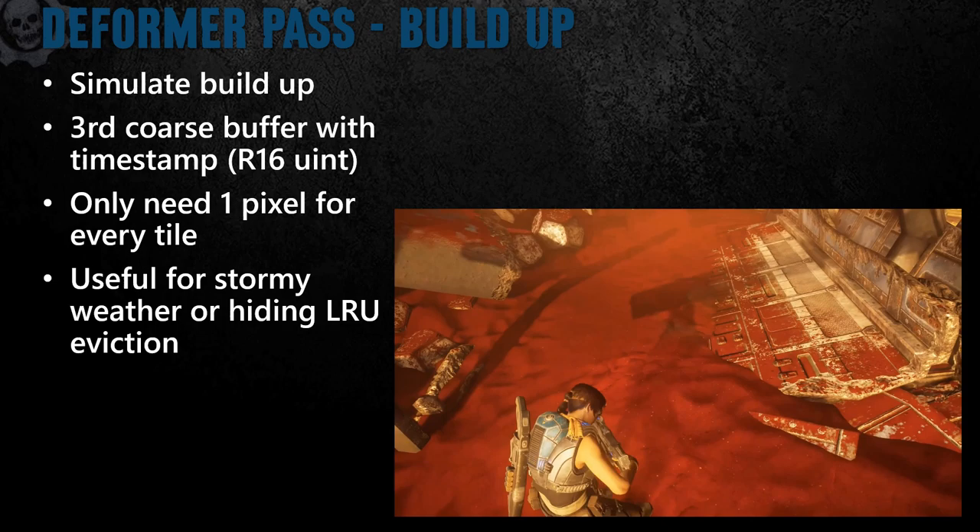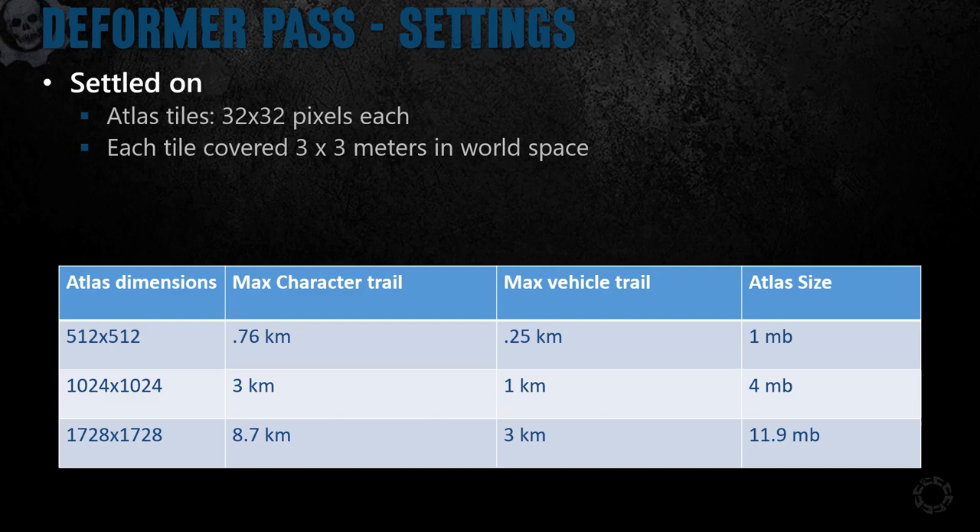Here's some of the settings we ended up shipping with. Each individual tile was 32 by 32 pixels, and when scaled to world space, was 3 by 3 meters wide. Allocating the tile size takes a delicate balance: smaller squares mean that tiles better fit windy trails, but as is typical with GPU texture atlas approaches, each tile is required to have a one-pixel border to ensure that hardware sampling doesn't cause you to read from neighboring tiles. So creating tiles that are too small will waste a lot of space due to the ratio of memory used for the texture border. We have a table of different texture atlas dimensions and some theoretical approximations of how far your trail would be — a typical character is generally one tile wide, and a vehicle is about three tiles wide.